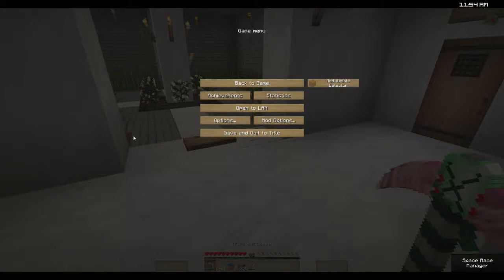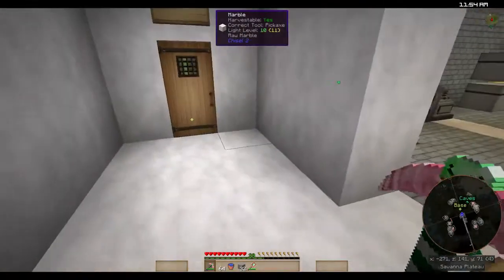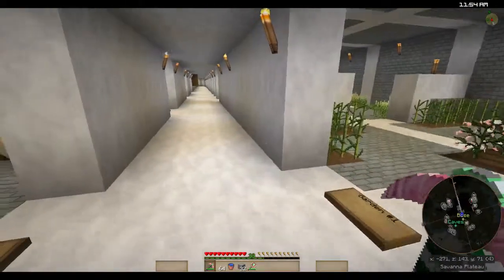Hello everyone, Simple Majority here, and this is episode 9 of The Old Minor. As you can see, we're just where we left off yesterday. You can see I'm on my clock on the top, so I can't cheat. There's my clock in the upper right corner — you can see I'm not cheating, it's just literally seconds after.